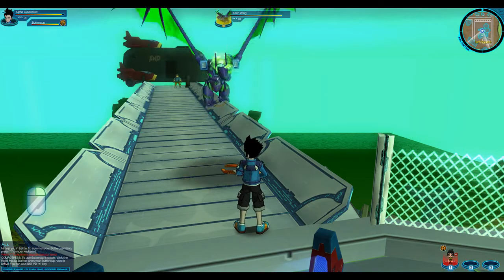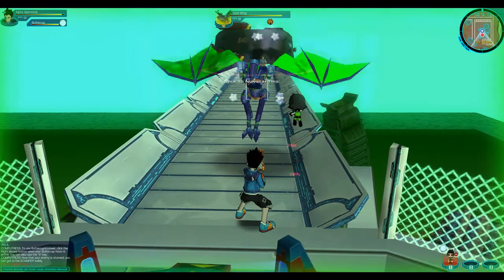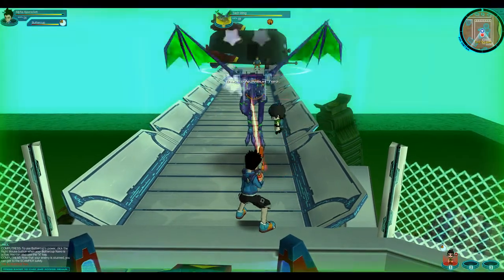Nanos have powers that they can use. Now that your enemy is stunned, you can get to the scamper safely!